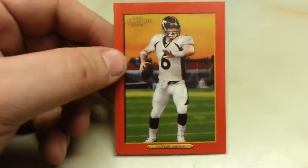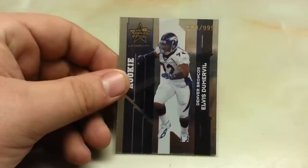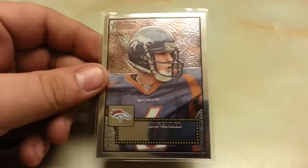Jay Cutler Short Print Red, Elvis Dumerville 329 out of 999, Jay Cutler Heritage Chrome 119 out of 1952.